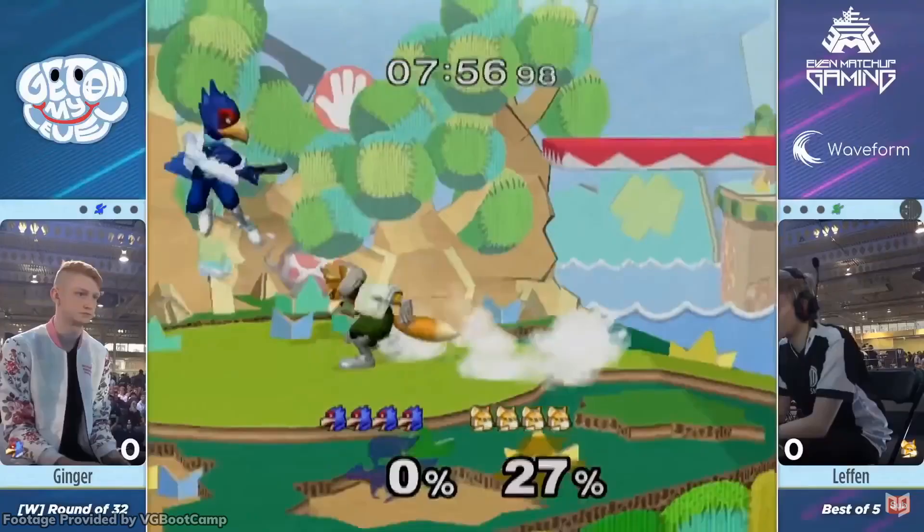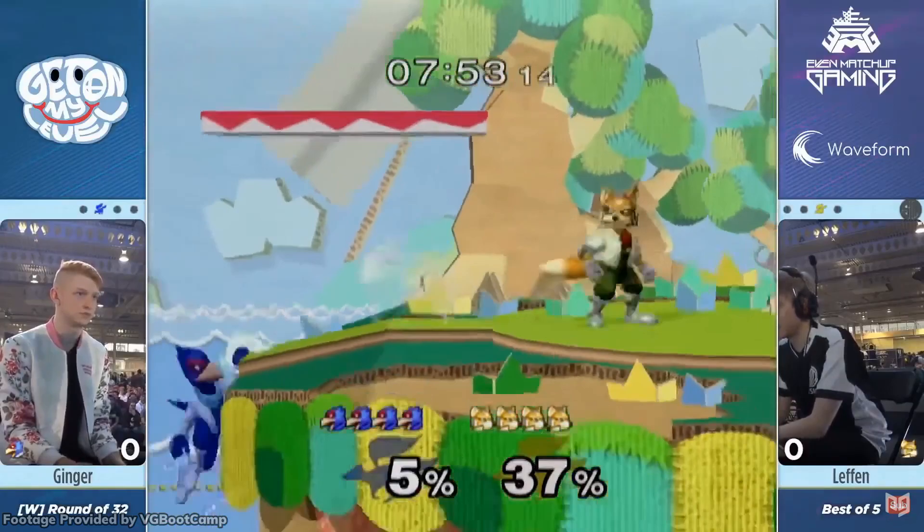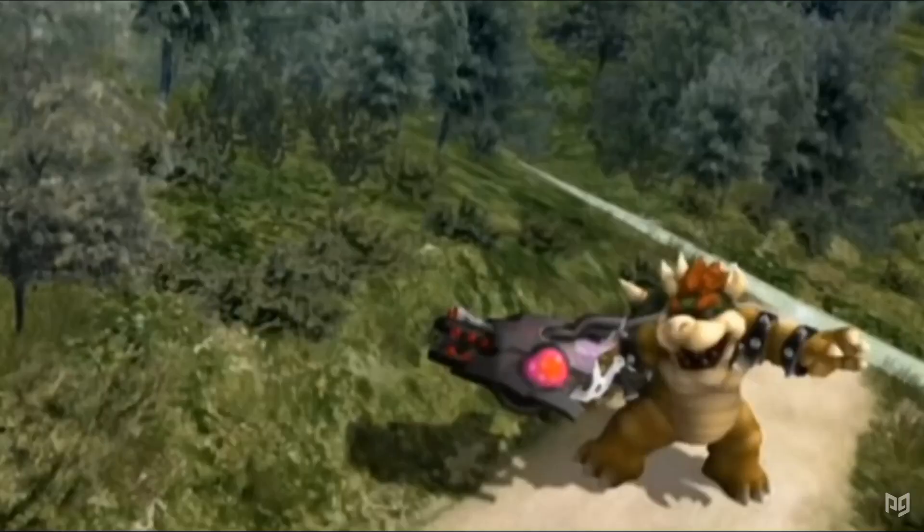PPMD's Falco was also vital to not only optimizing the character, but making sure that all Falcos wouldn't just be Mango clones trying a tricky offense. Ginger is a great example of a powerful new guard who pushes the Falco meta and more closely matches that PPMD mold.